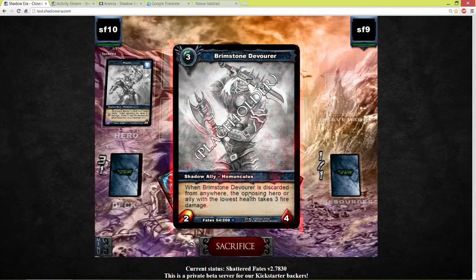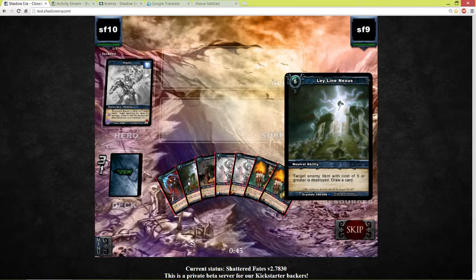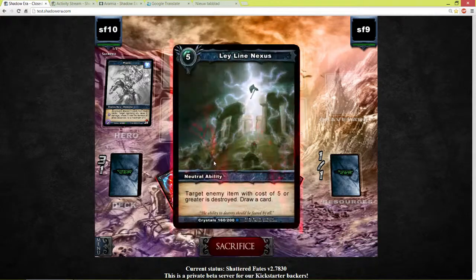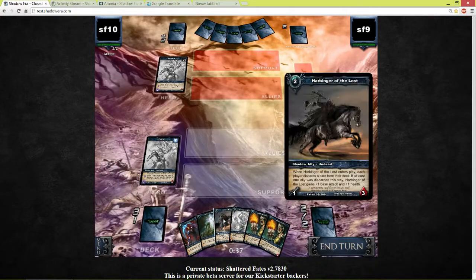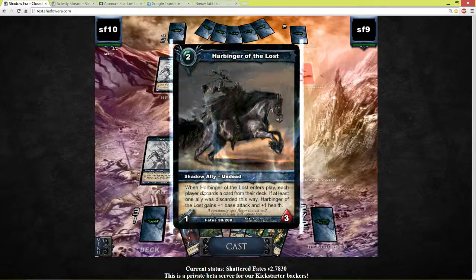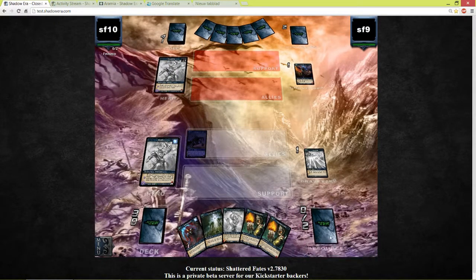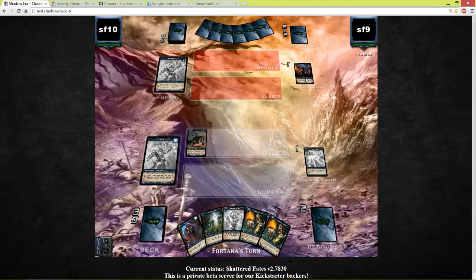Most of the time you discard it and an ally of your opponent gets 3 damage. Let's see what we have here — Leyline Nexus, let's get rid of that. Let's get rid of the Gravemonger and cast this one: Harbinger of the Lost. When it comes into play, each player discards a card from his deck. If an ally was discarded it gets plus one, plus one — and yes, an ally got discarded so it gets plus one, plus one. In this case it was a Tiger Wolf.